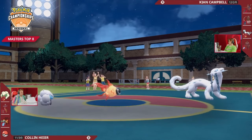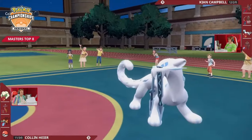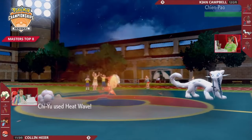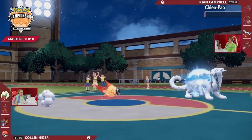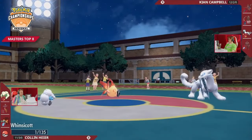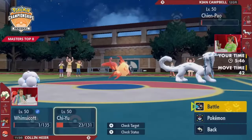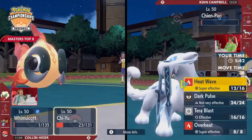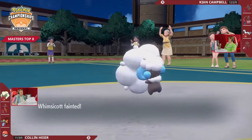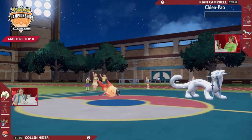Tailwind is going to be peering out for both opponents. But Choice Scarf Chiyu is still able to go so fast, and Tailwind is still an option for Collin. At this point you just have to be connecting your moves. Heat Wave will connect this time — bringing Chienpao down to its Focus Sash. No Sucker Punch — just trying for a cheeky KO. But instead Icicle Crash into the full HP Whimsicott brings it down to its Focus Sash as well. Sucker Punch into Whimsicott puts Collin down to two Pokemon, but Chiyu will be connecting, taking care of Chienpao.